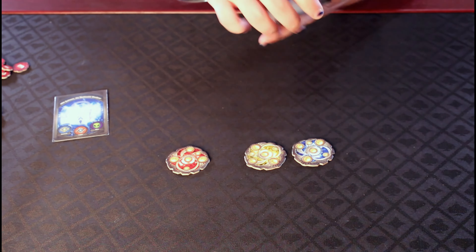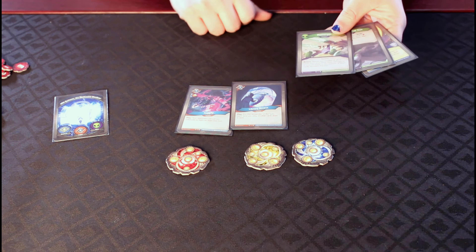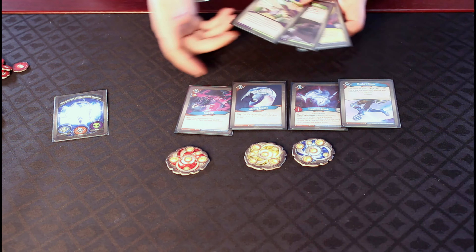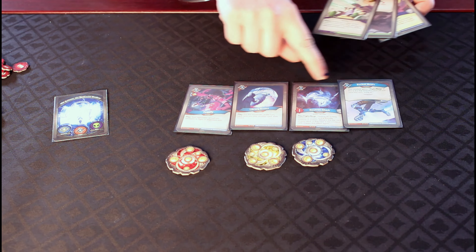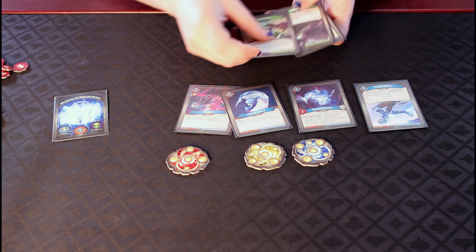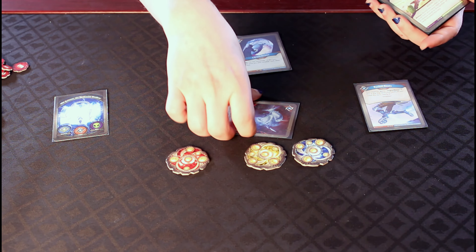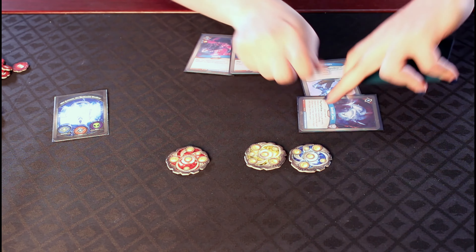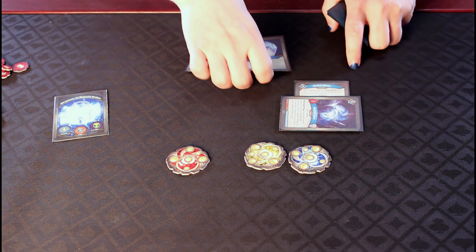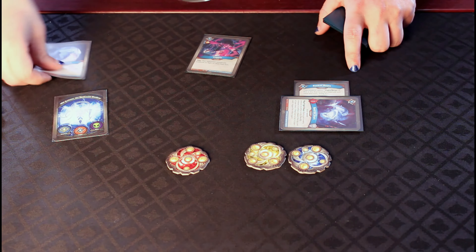So on your turn, if you were to call house Logos, you could play any of the action cards, creature cards, upgrades, or artifacts that match that house's symbol. Note that any creatures or artifacts always come into play exhausted, signifying that they can't be used this turn. However, upgrade cards — because they don't exhaust — are attached to a creature, giving them a new ability. And actions are simply played for their ability and then discarded after use.